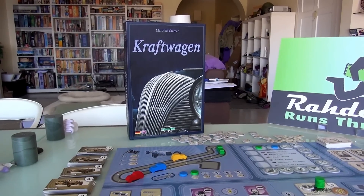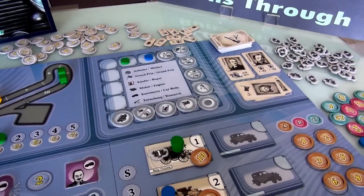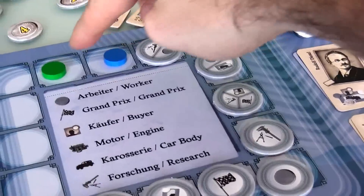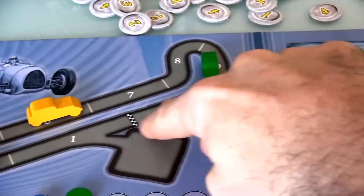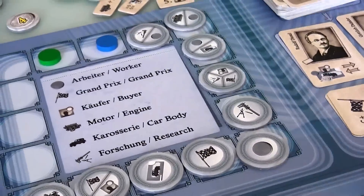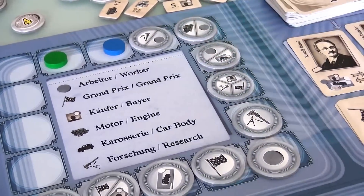Hey everybody, welcome back to Croftwagen. Alrighty, let's continue. I was just about to take a turn, and I've got to be honest, what I really want to do is make the big jump over here to do the Grand Prix, because I really don't want to miss out on crossing that finish line. And if I don't jump up there, Jen may very well might, but this is a lot of good stuff to skip.